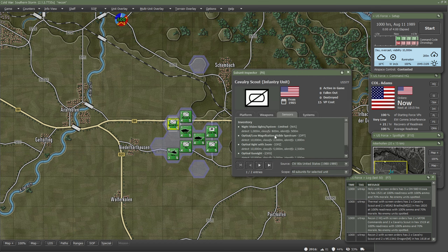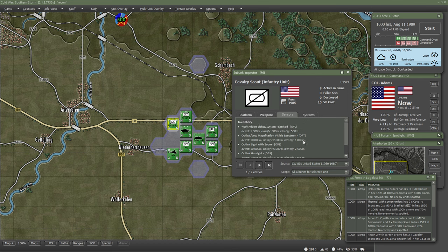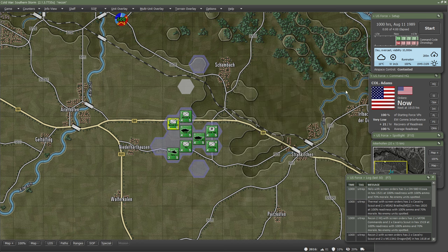Moving on, we have the cavalry scouts. These have night vision, optical magnification, and optical gun sights. They do have rocket-propelled grenades with anti-armor capability at around 200 meters. Each hex is around 500 meters, so if you want to do any damage to armored vehicles or tanks like T-90s, you need to be right on top of them. Basically you're going to be in the fight with this vehicle, which is not really the role of reconnaissance. It's more of an expendable unit, but it can perform its role.